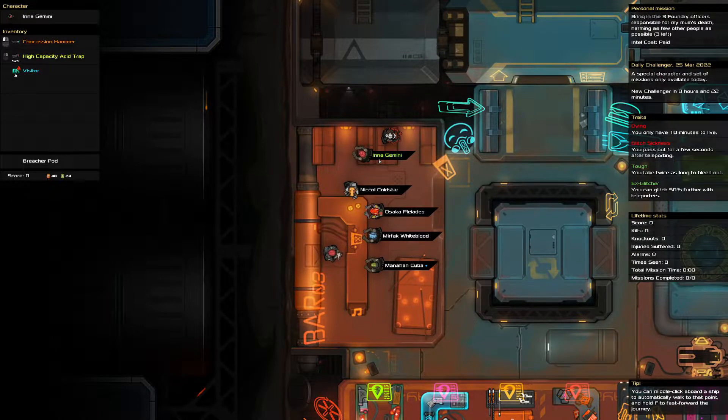Hello and welcome to the Heat Signature Daily Challenge. It is the 25th of March and today we are bringing in three foundry officers while harming as few people as possible. We are dying, we are glitch sick, we are tough, ex-glitcher.